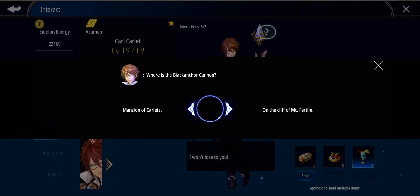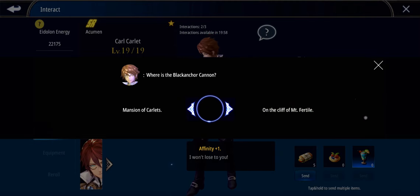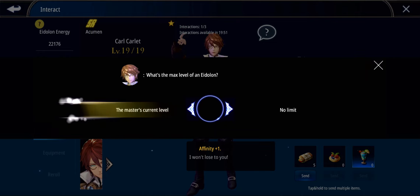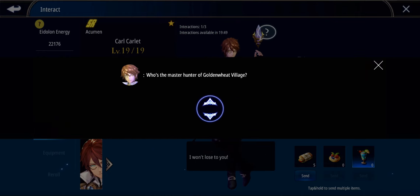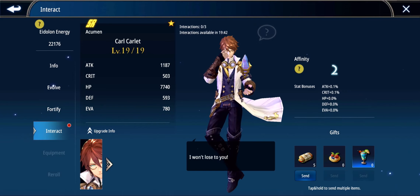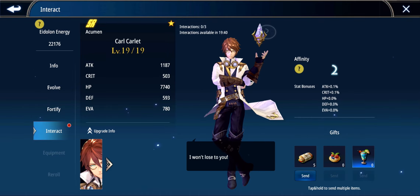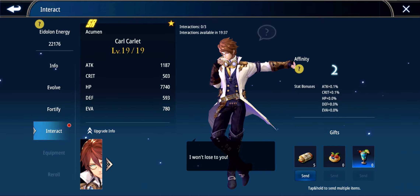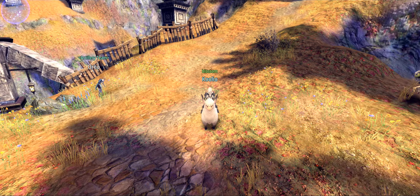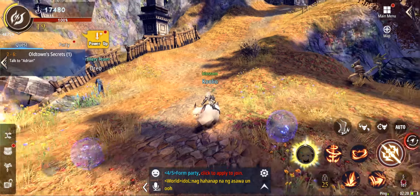For example: 'Where is the Black Anchor Cannon Mansion of Carlots on the Cliff of Mount Fertile?' — I picked that one and got affinity plus one. 'What's the max level of an eidolon?' — the master's current level — affinity plus one. 'Who's the master of the Golden Wheat Village?' — I said Juan, which was wrong, but I still increased my affinity with him anyway. Your leader eidolon is basically the leader of your party and gains affinity faster than the others, so keep that in mind if you're playing this game.